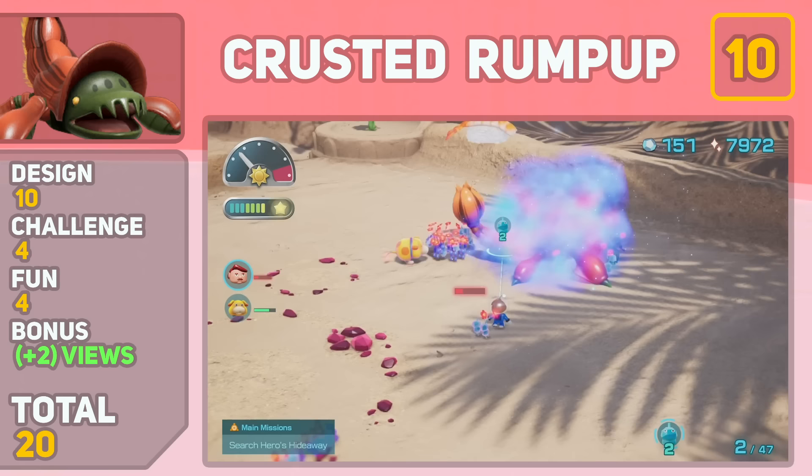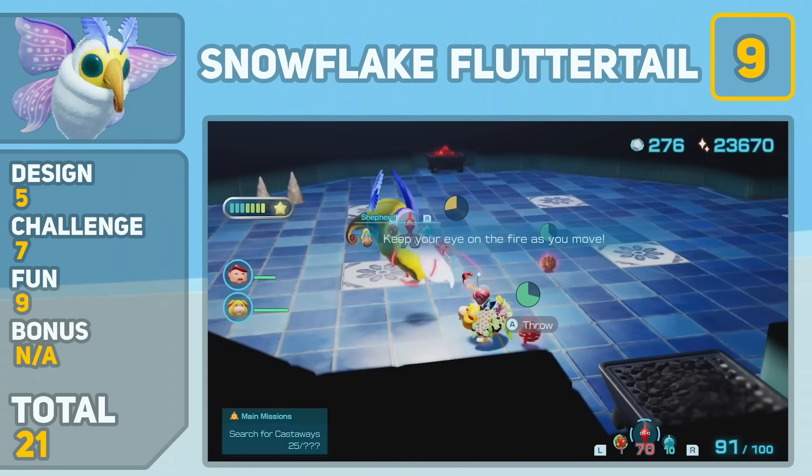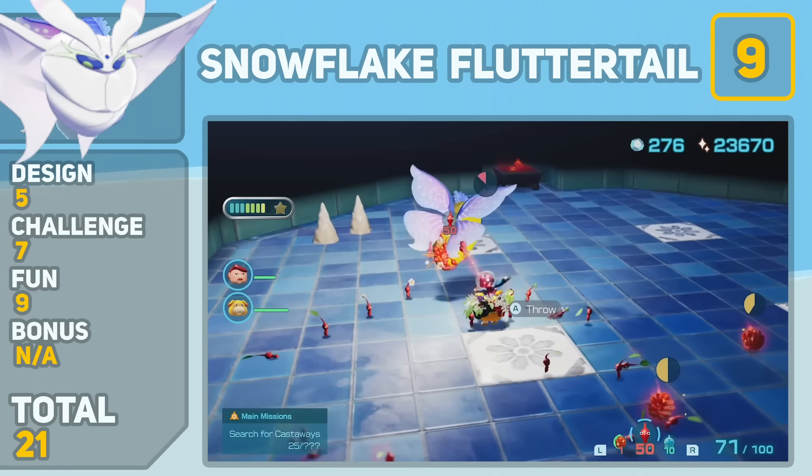In 9th place, we have the Snowflake Fluttertail. This might be a hot take, but I really enjoyed this boss. You have to keep the place warm with the Firestarters as well as use them to melt the Cold Shield around the Fluttertail. But as you fight her, she'll constantly put out fire pits, adding a second objective to the battle. Design wise, she kind of looks like a knockoff of Frostmoth from Pokémon, but it's a fun fight.